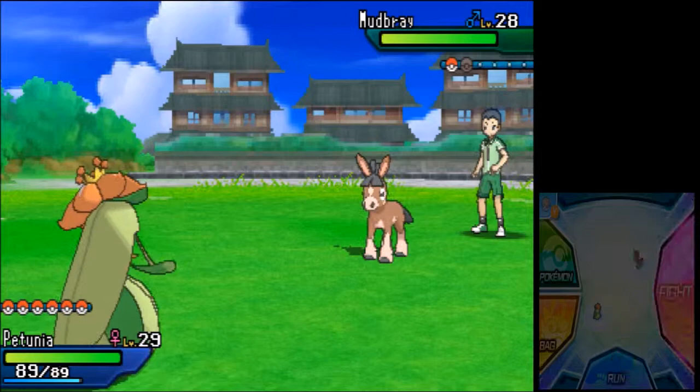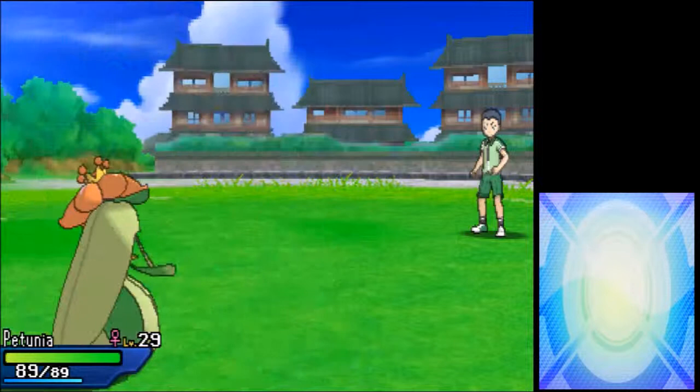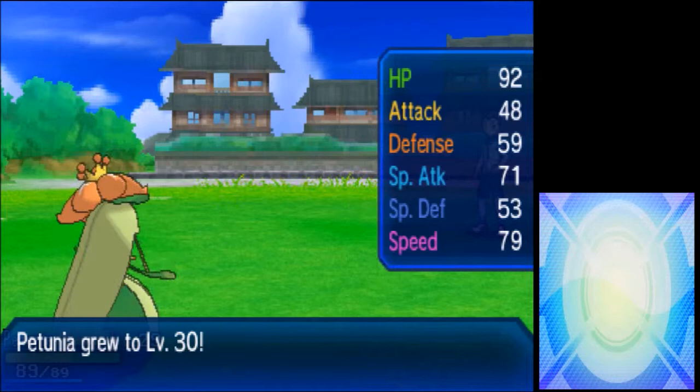Let's use Giga Drain. There we go — one shot. All I need is one shot. Also one more. But now Petunia is level 30, so that was one thing I wanted to do — just finish this part off.